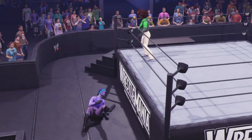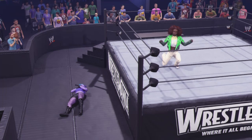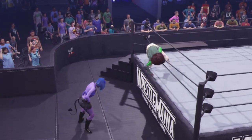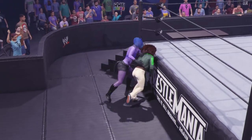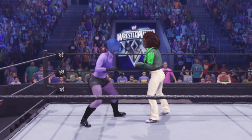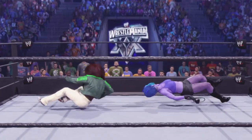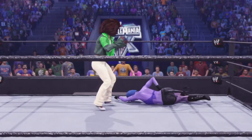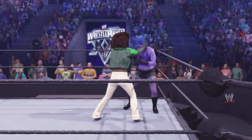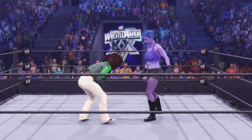Whoa, dropkick all the way to the outside! Sia's really showing her confidence. She slips outside — what has she got in mind? To run out of ringside and back to the mat. Launched with a belly-to-belly. Reversal — what a counter.